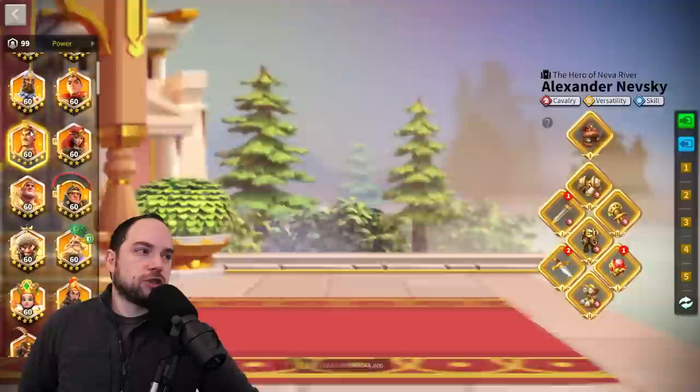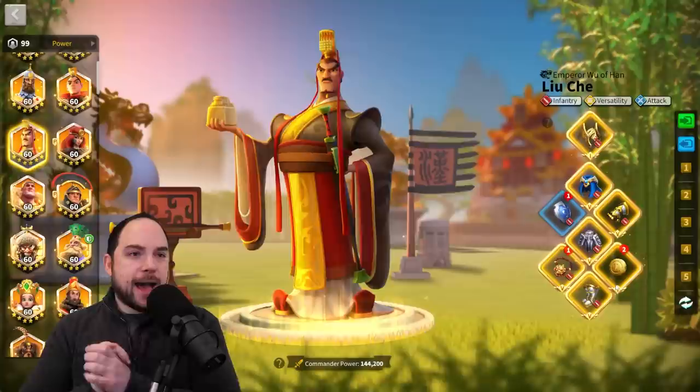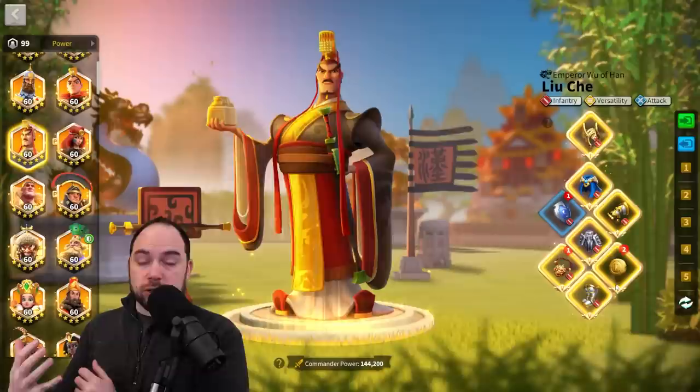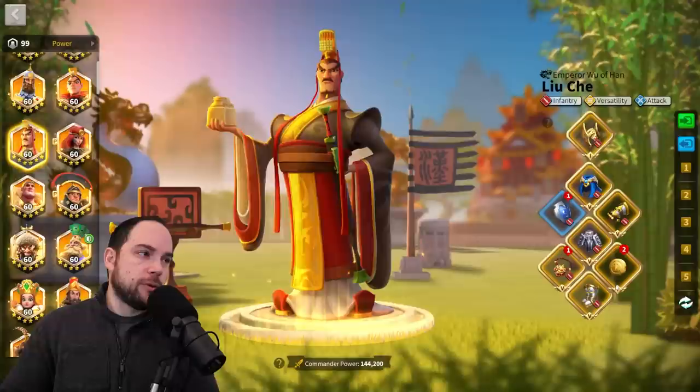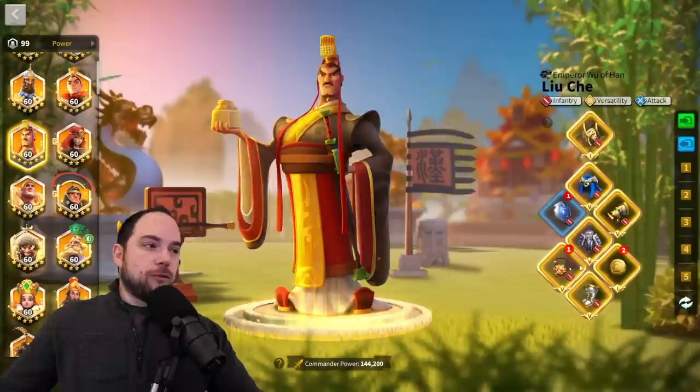Once we start talking about tanky marches, here's my Liu Che — and here's where I've got my Lucky Coin. Lucky Coin is some really elite tech that goes with Constantine. The Lucky Coin has amazing synergy with Constantine's fourth skill. When you are getting shielded, you are reducing the skill damage you take very meaningfully for the next three seconds, and that happens once you get low. So the Liu Che-Constantine combo — wherever you put your Constantine — you want to use the Lucky Coin.